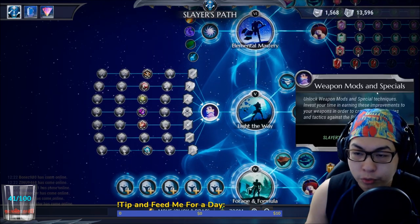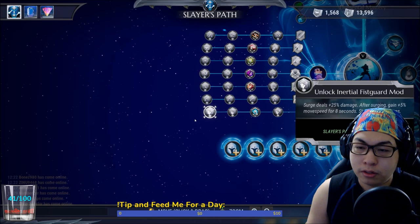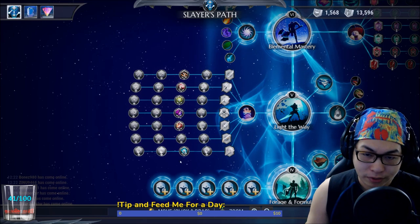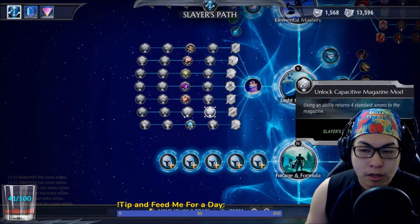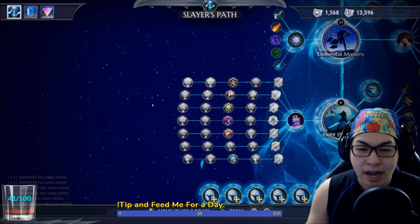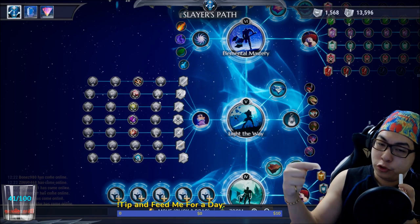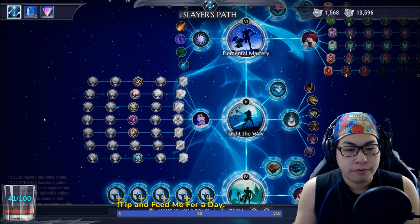You'll also be unlocking the weapon mods and specials — these are very important. I unlocked these automatically because I had mastered every weapon. These used to be unlocked by mastering weapons, going through challenges. You get your extra weapon mods here: capacitive magazine, scope sights, lucky magazine, serrated blades — everything unlocked here. If you do not see a mod here, it will be in the trial store.